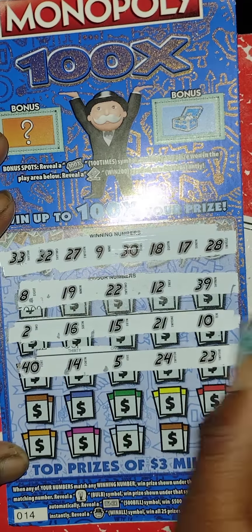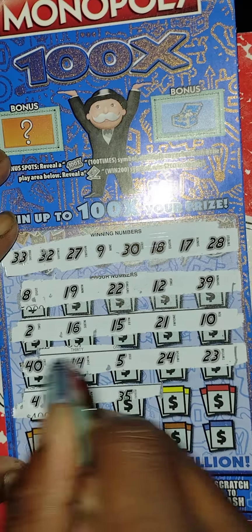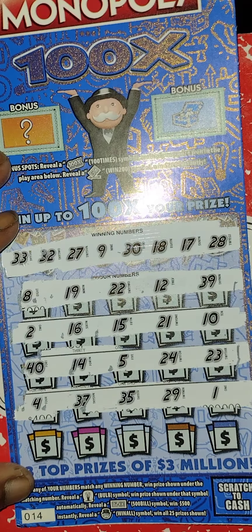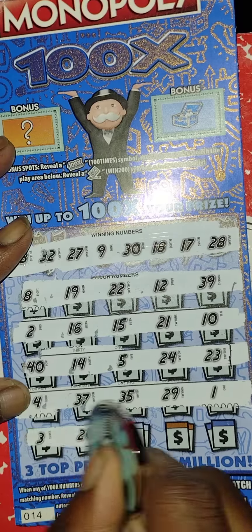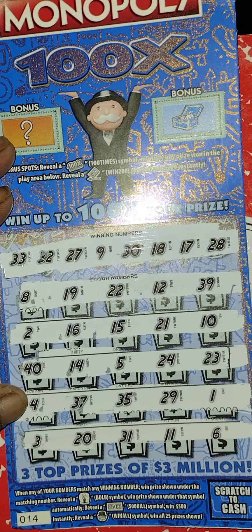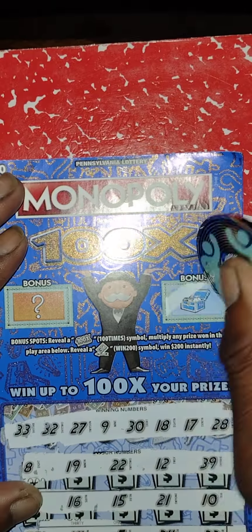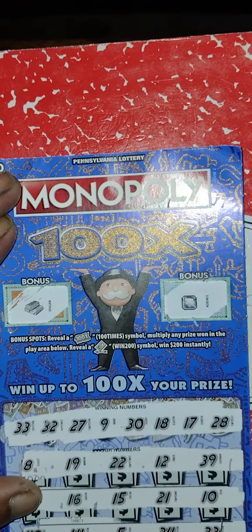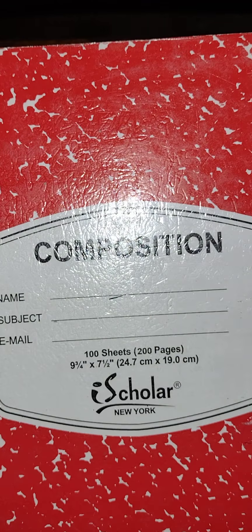Third row: 40, 14, 5, 24, 23 — nothing. Fourth row: 4, 37, 35, 29, 1 — nothing. Last row: 30, 20, 31, 11, 6 — nothing. Let's see what symbols we had — no bonus, gold bar, and what looks like an emerald. This one is a loser.